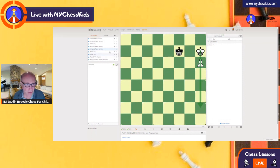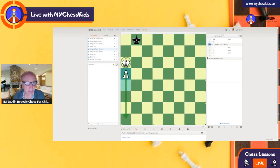With an h pawn or a pawn, you cannot win the game. Even if the king is in front of the pawn, you still cannot win the game. That's what we learned in this lesson about rook pawns.